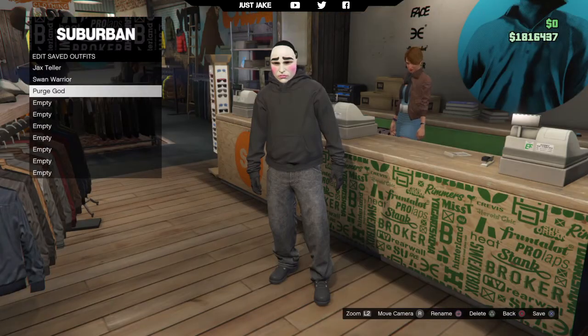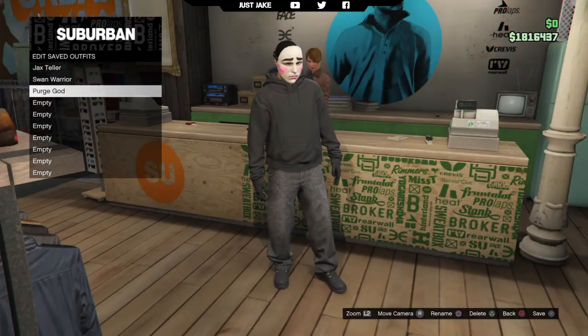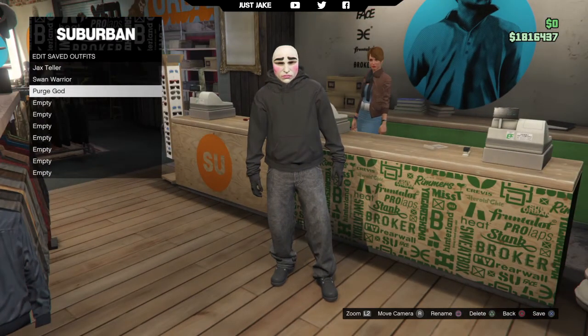So there you go my bros, there is my character cosplay tutorial on the God character from The Purge: Anarchy. Now I know this is a pretty simple creation — it's not that difficult, it's pretty basic. You've got a hoodie, jeans, boots and a mask, that's pretty much it. I know the character in the film is black but my character is white, but when you've got gloves and a mask on, all you're going to see is an ear and the back of your neck — it's not really that important because pretty much all of it is covered up anyway.